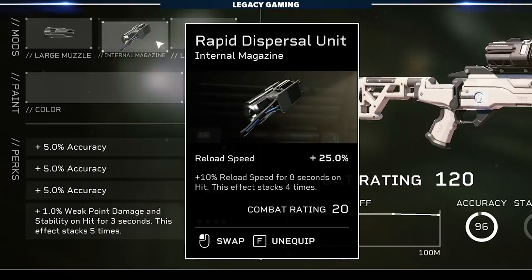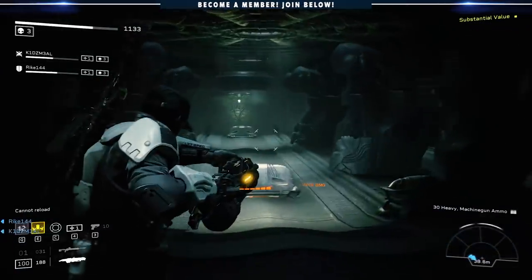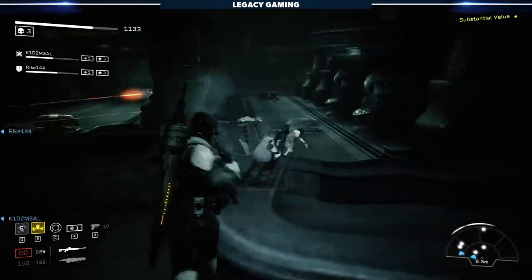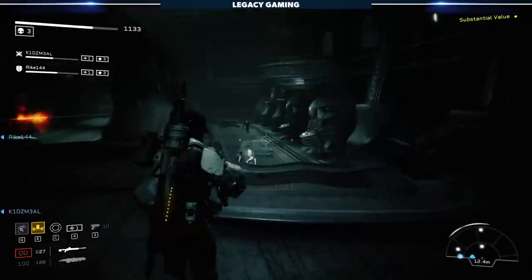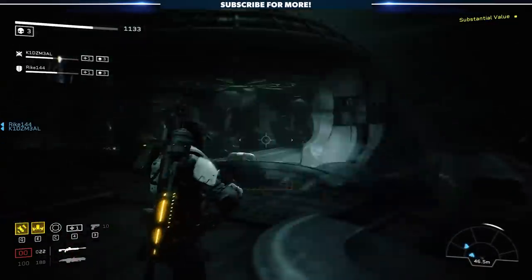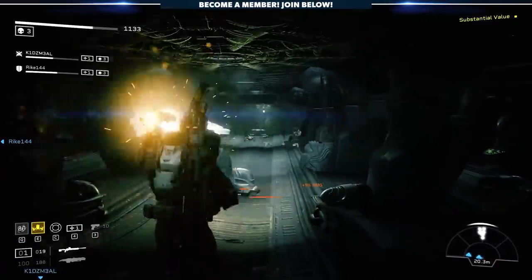Moving to the next mod, we have an internal magazine — the rapid dispersal unit. This increases our base reload speed by 25% and gives us plus 10% to reload speed for 8 seconds on hit, and this effect stacks up to 4 times. I like this magazine because of the long duration effect. 8 seconds to land hits and stack the effect 4 times is a decent window — you could miss a shot or even two and still make it inside that window. Because you're pulling the bolt and reloading after every shot, the higher your reload speed the sooner you can get back into ADS, and combined with high handling, that transition becomes even smoother.